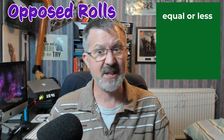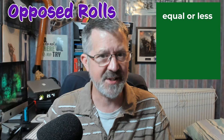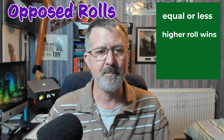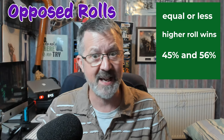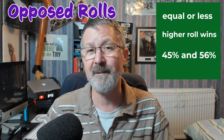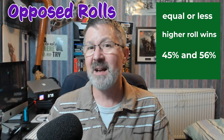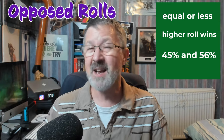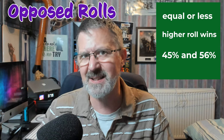If one roll succeeds and the other one fails, then the outcome is quite obvious. But what happens if both rolls are successful? In this case, the person or the player with the higher roll succeeds. So, if two characters are rolling the dice and they get scores of 45% and 56% and they are both successful — i.e. they are equal to or less than their skills — then the player who rolled the 56% will be the one who wins, because that score is higher. Also remember that if one person rolls a critical success and the other rolls a standard success, then the critical will automatically win, because there's a difference in the success rating.